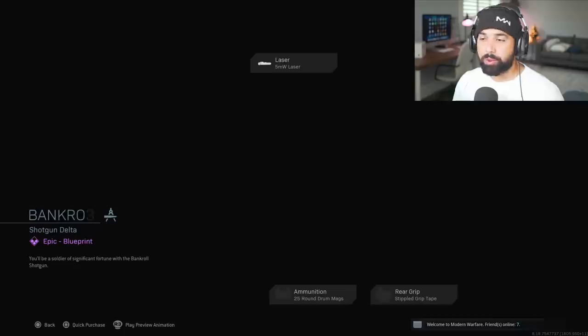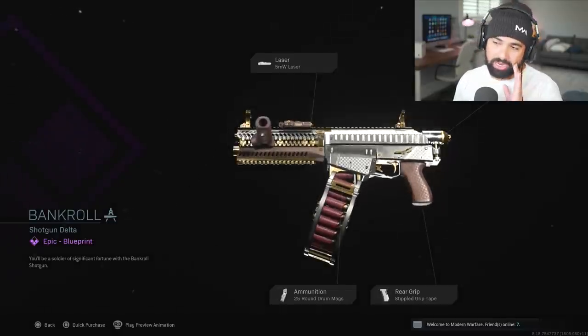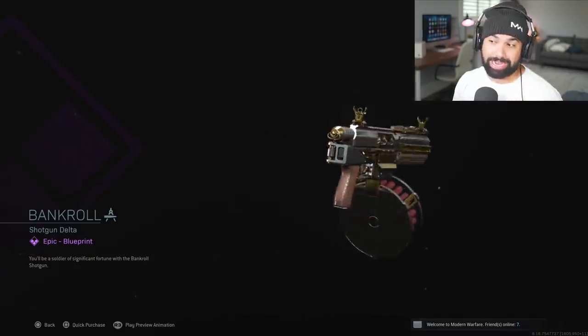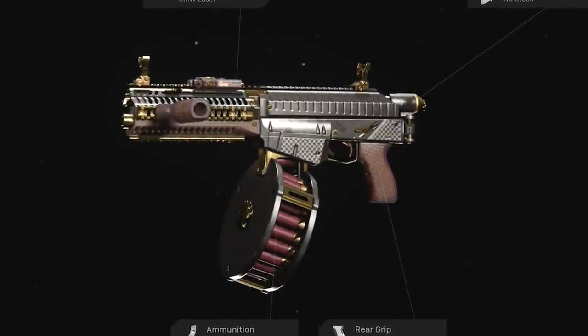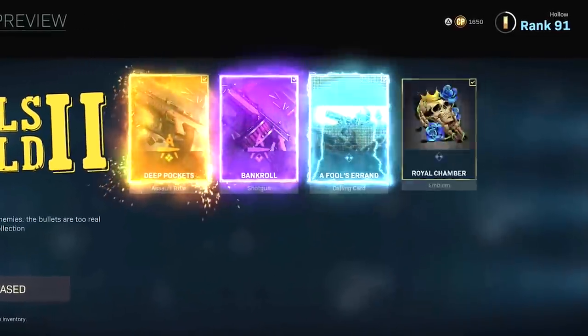We also got the Bankroll Shotgun Delta, which honestly I'm impressed at how nice it looks. This is probably the worst shotgun in the game, but aesthetically it looks amazing.